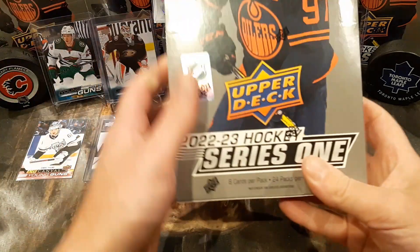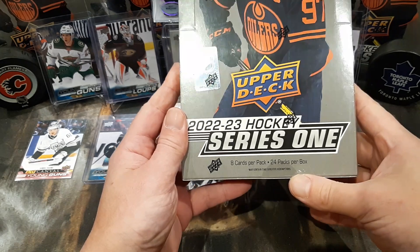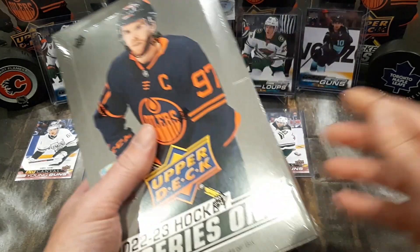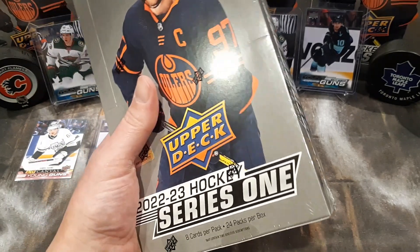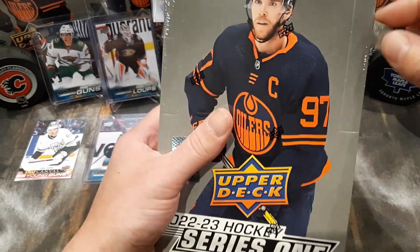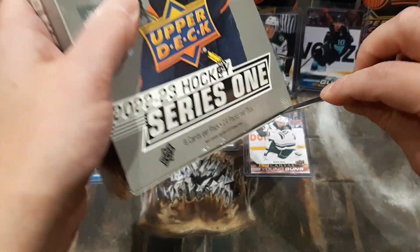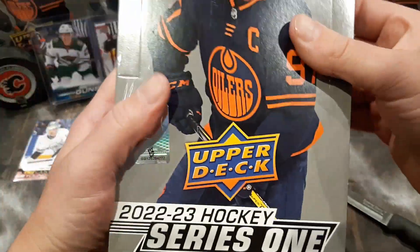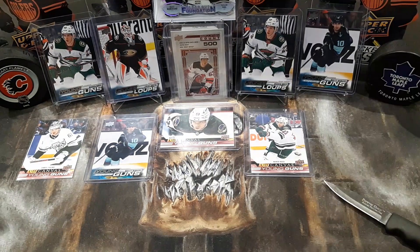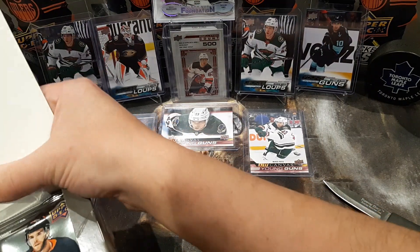Welcome back yet again to Joker Breaks. This is box number seven for Series 1, 22-23. Can't say enough about Series 1. I was kind of on the fence about getting this one, seeing as Series 1 last year didn't exactly have the greatest inserts anyway. I know Zegras was there, Swayman, and Caulfield. I didn't pick up any hobby boxes, but the retail boxes at least got the number ones, and I did complete the master set. So this one has definitely been a great rip.